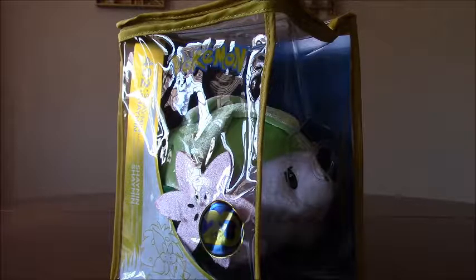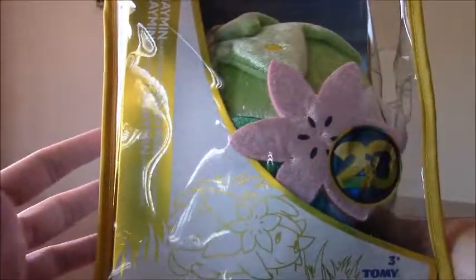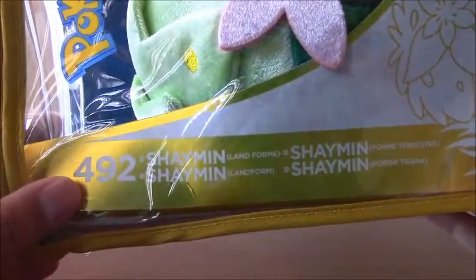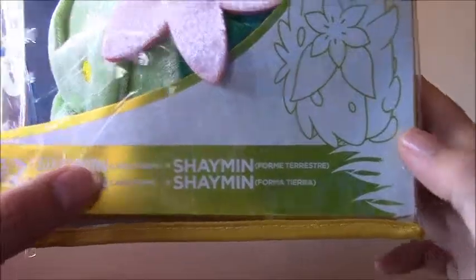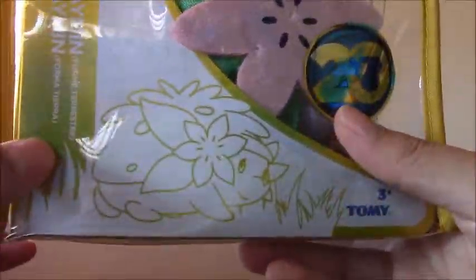First let's go ahead and take a look at the 20th anniversary plush. The packaging is very similar to the other 20th anniversary plushes. Up here in the front we have the Pokémon name. The front of the package specifies number 492, Shaman, the land form. They have it in other languages as well, so they do specify which form of Shaman you are getting, which is pretty cool. And we have a picture of the land form Shaman down here.